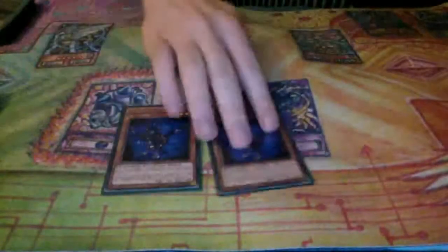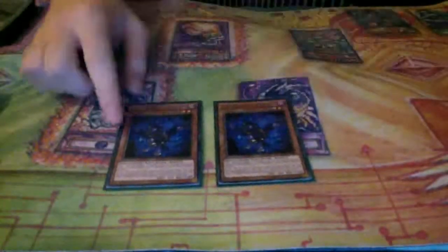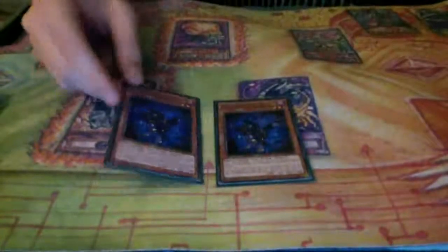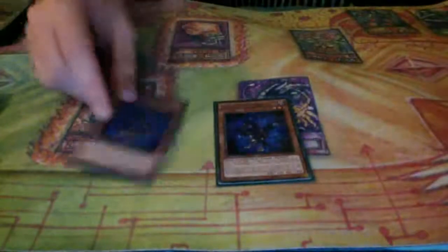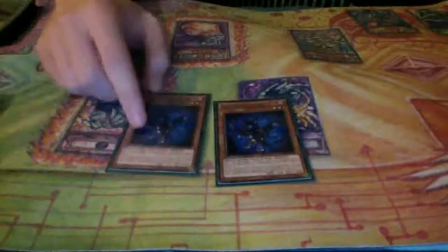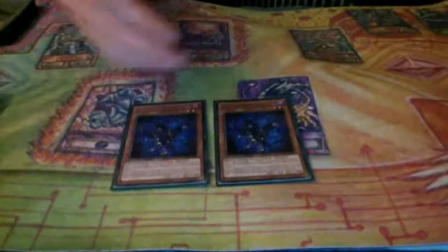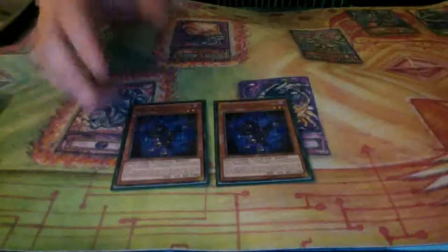And then two Falco. I was playing one for a long time with 44 cards, and then I decided to put the second one in as my 45th because there were some games where I thought, if I had a Falco I would have owned that game - but I just didn't have one on the Hedgehog search. You have to play all the Shadolls because you need to keep having all the targets for Hedgehog and for Squamata to be sending as well.